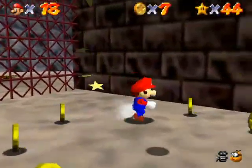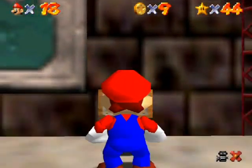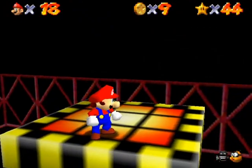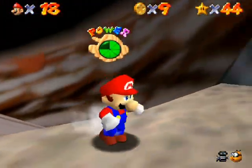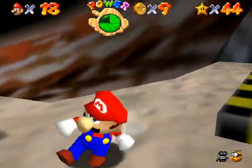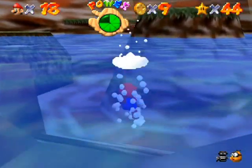Over here is a 1-up and a bunch of coins. There's the map. That area is closed but there's actually a way to get to it a little bit later using the metal cap. For now let's go down here. You don't actually get squished by the elevator — you go right through it, which is kind of weird. There's a metal cap up here if you want it, but you won't need it for this star and it would probably be intrusive anyway.